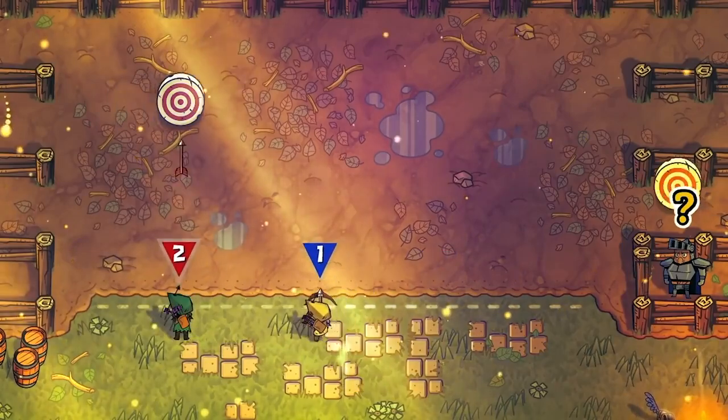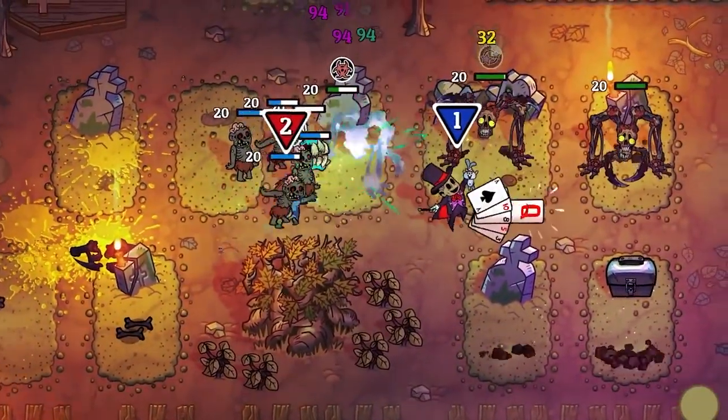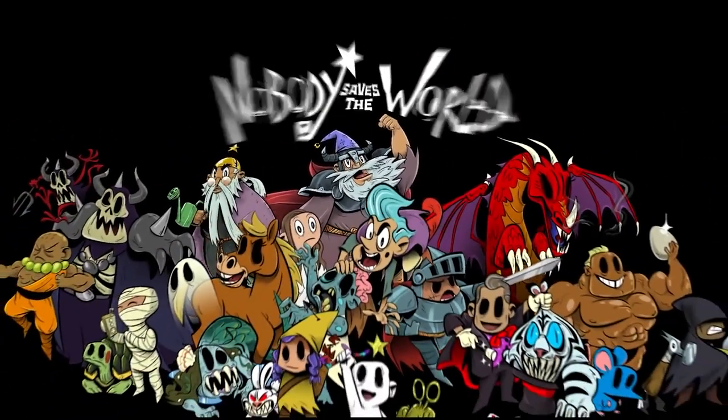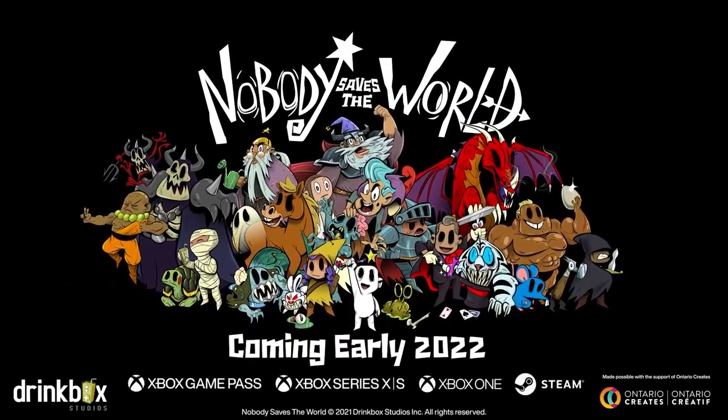This was just a couple of examples of how we could quickly synergize both our builds to play off each other, but there's so much more to discover in the final game. By playing in co-op, you basically double your opportunities of making wild combos happen. Thanks for your time, everyone! We hope you check out Nobody Saves the World when it comes out in early 2022. Bye!